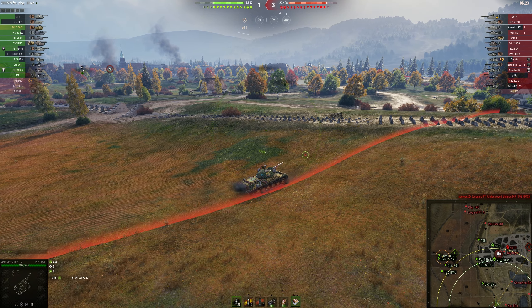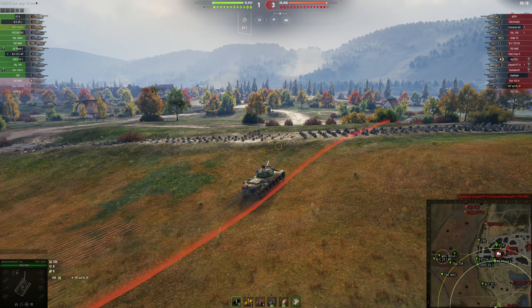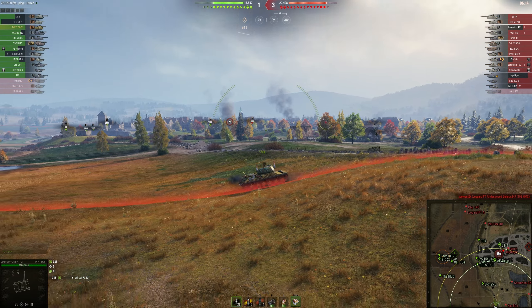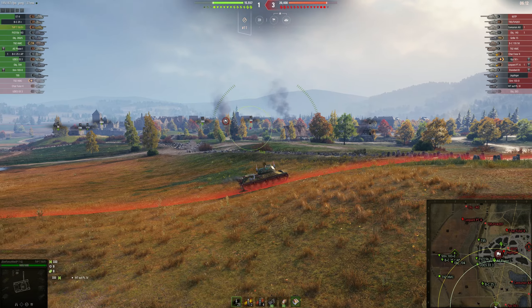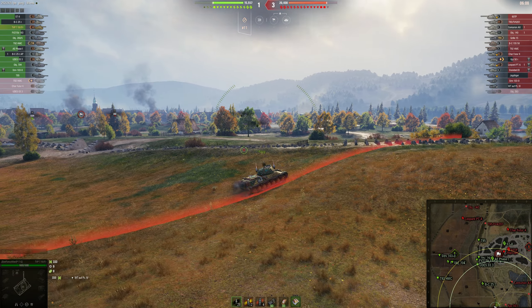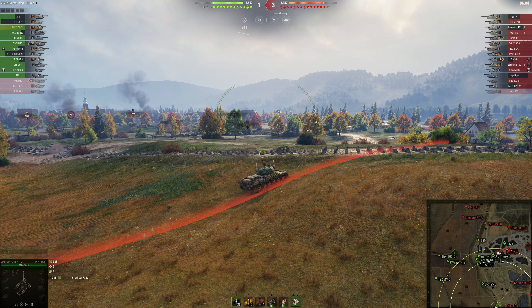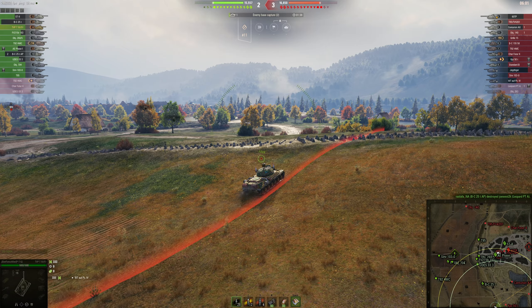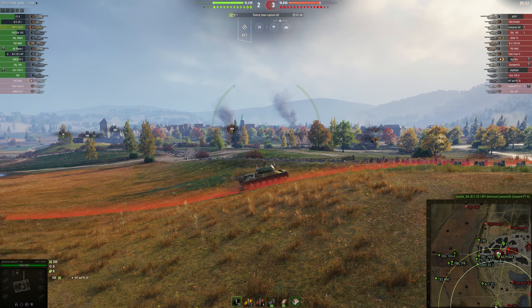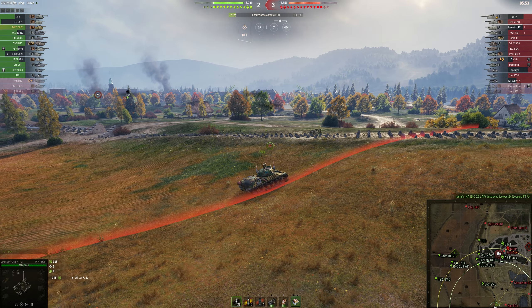We're off to not a good start — they've come around the back side and got one of our artilleries already. It's 1 to 3, so not looking too good. But because we have the STRV, the Batchat, and the 704 sitting along the middle, you can see very soon that starts to turn. And right away, that gives the 140 probably a lot less confidence that he can make that push, and things are starting to even out a little bit.